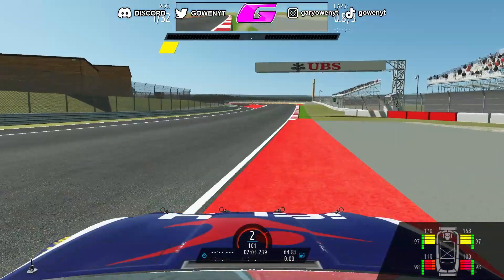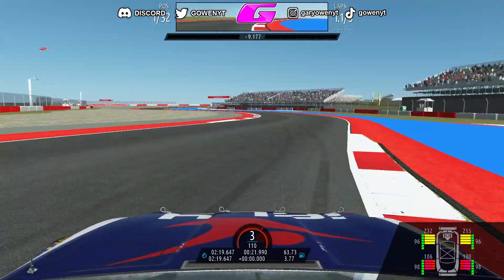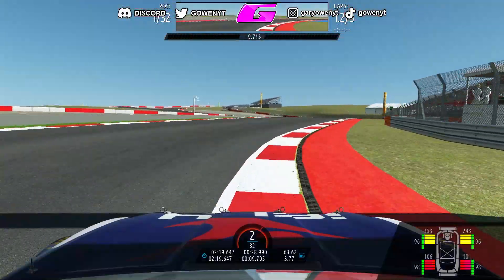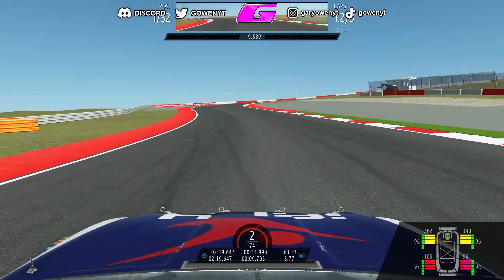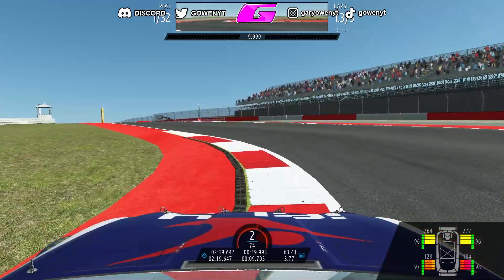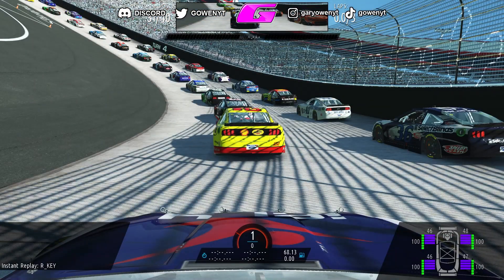That might have been my fault. As we are driving away through the S's, the more I play this game after playing NASCAR 21 Ignition, the more I see and feel how much NASCAR 21 Ignition drives like R-Factor 2 in terms of how the car slides around under throttle on some of these corners — it feels exactly like NASCAR 21 Ignition. So we're going to try doing a standing start on an oval.